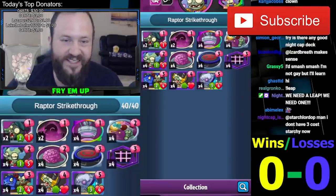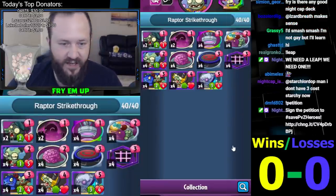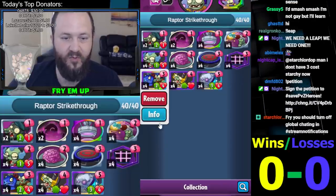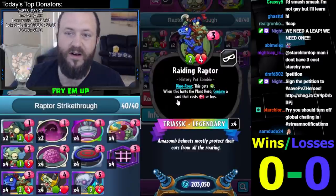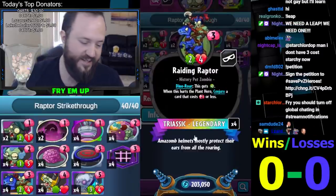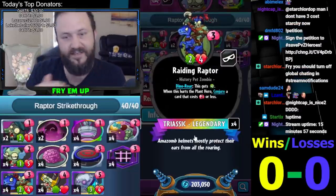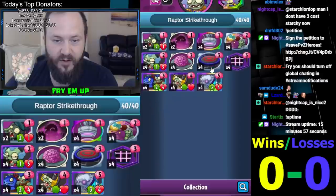What's going on everybody, this is Fry. Today we are doing the huge Giganticus Raptor strike-through deck. I'm trying not to run Pogo and Mixed Up Gravedigger because I want to really utilize the value of this insanely powerful card. I'm using this as a way to turn three into Pogo Yeti Mug.